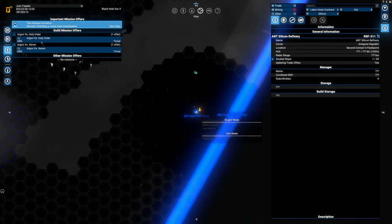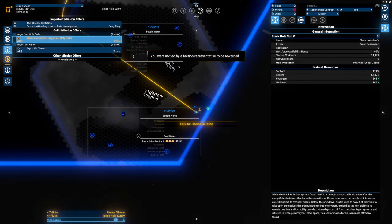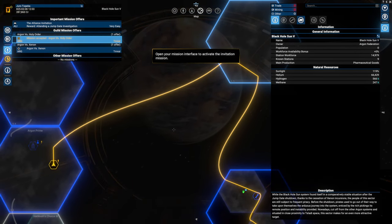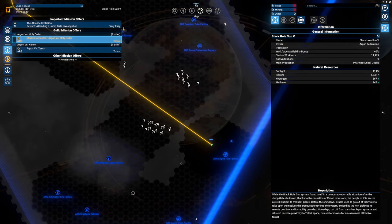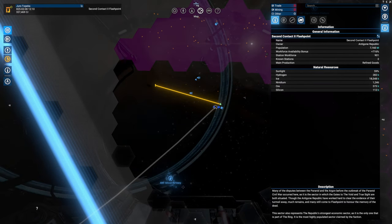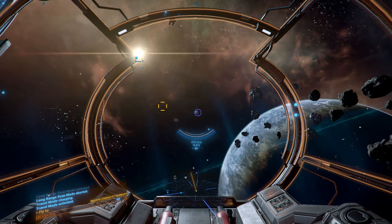We can actually join the war against the Xenon, or the Argon against the Holy Order — that's interesting and a lot of money. If we do the missions like scanning, it's worth checking out. I think it deserves us going back to those systems to check if we can do cover-up missions — drop satellites, increase scanning coverage, use scanning modules and ships. That would be quite ideal.